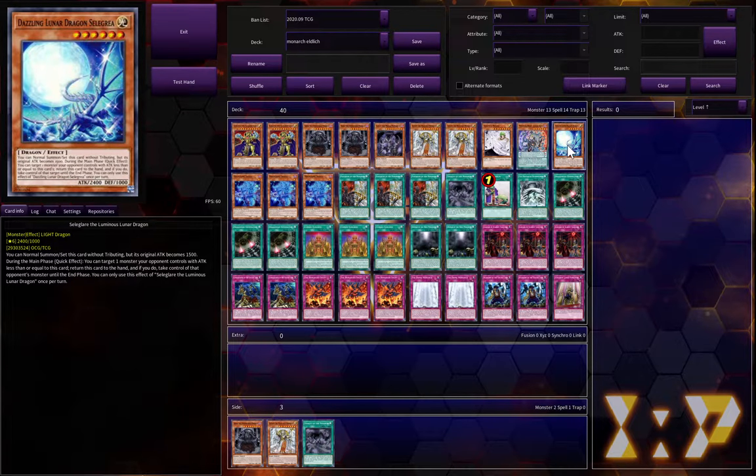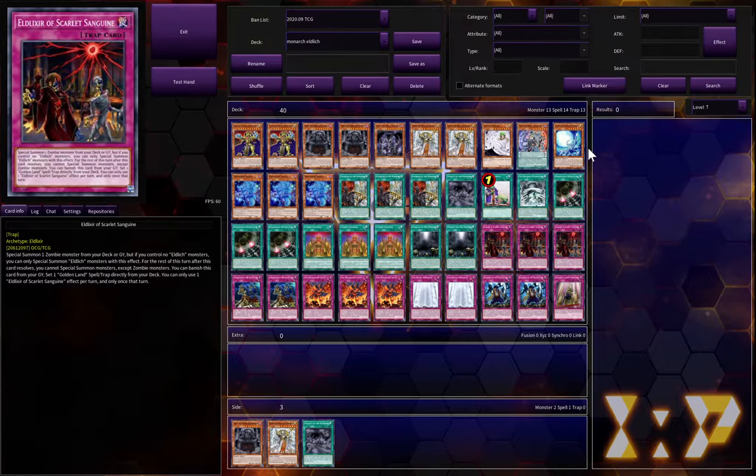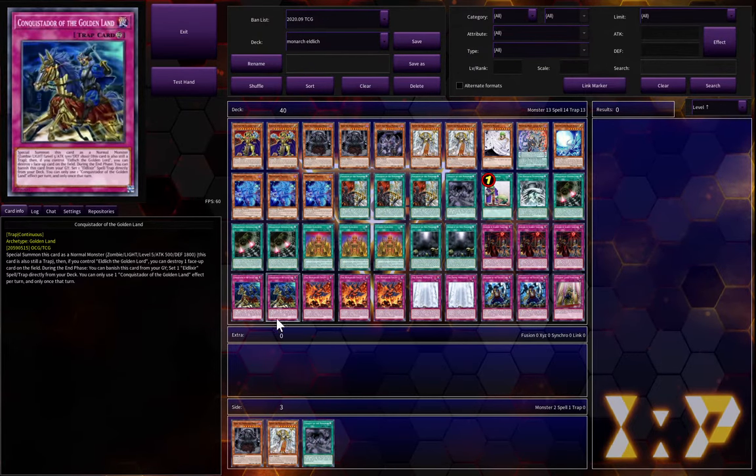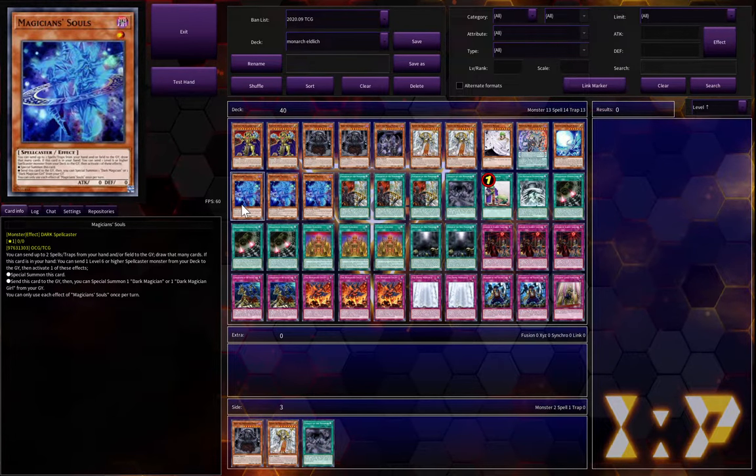I always want to run the Luminous Lunar Dragon. It's good — it provides removal during your opponent's turn, which is very unique and something that Monarchs don't do very well. So if you control a tribute summon monster and you also have some Eldritch stuff behind you, that's pretty good in terms of disruption during your opponent's turn.